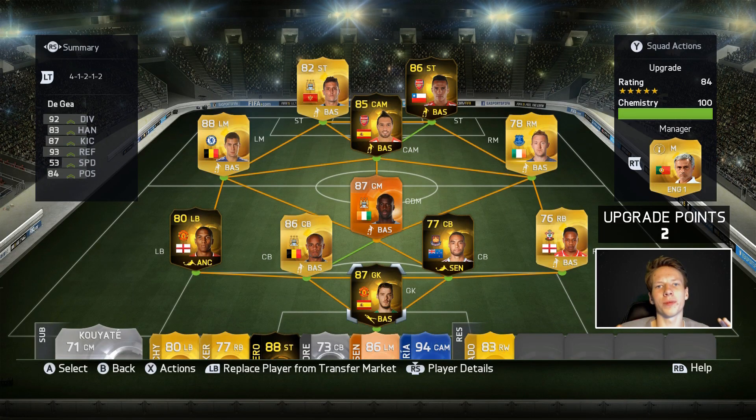Hey guys, it's VFRL here and welcome to episode 32 of the Ultimate Upgrade. We're starting out with the team on screen for the first game of this episode. We'll just be looking to play some single matches and not jump into a tournament. We'll look to upgrade our defense a little bit more - maybe get Klein into Zabaleta, Informed Banes, Second Informed Klichy, or Koscielny on the center back spot.